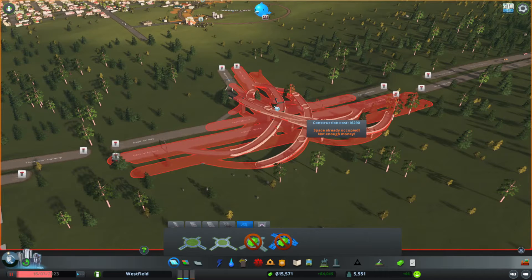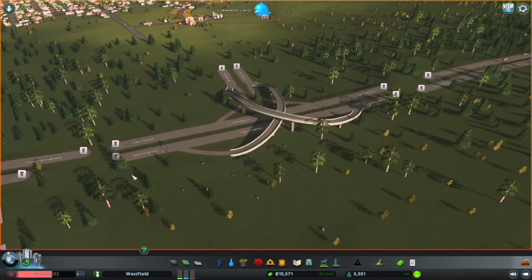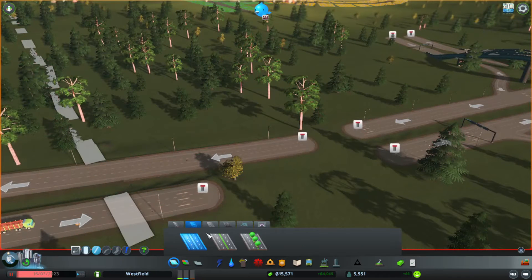All right, so I just have to delete the roads. I'm sure there's a way to do it, either that or with a mod, but it just seems like too much work to try and add in a mod while I'm trying to do this.